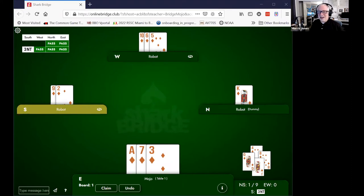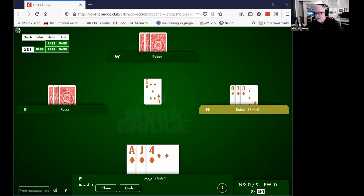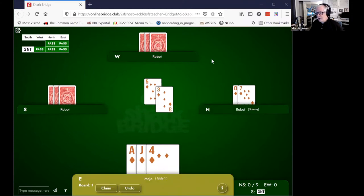Let's now get out your annotation tools and practice this. Let's say that your partner leads the five, and declarer plays the three from the dummy. What card do you want to choose now? Go ahead and annotate one. Most of us are picking the jack — the jack is the right one. Let's look at all the cards. Notice that our partner is holding the king. The jack will actually win the trick.